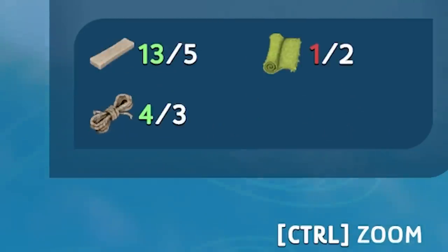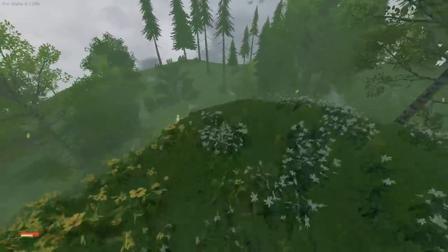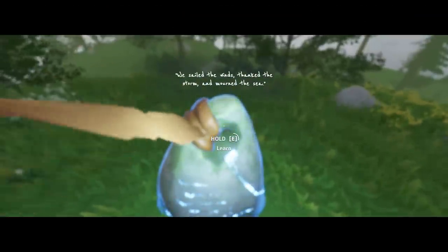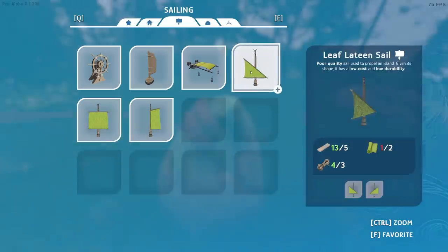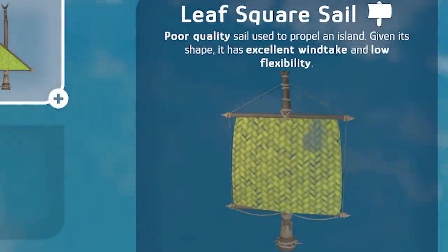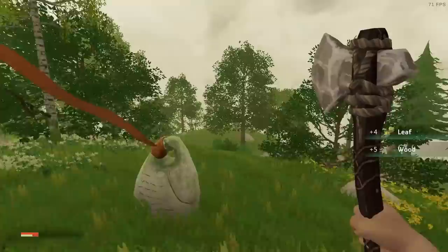You can see what we need for that sail - we need some planks, some rope, and some matting stuff. We can potentially add those onto our base. We've also learned the leaf gaff sail - that's a poor quality sail with average attributes. The triangle ones I'm using have low cost and low durability, and the square one has excellent wind take and low flexibility. They've all got different properties, which is good to know.